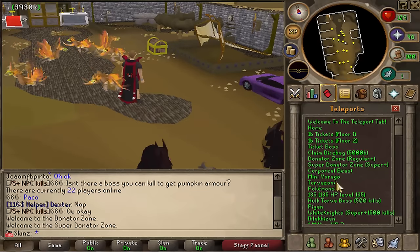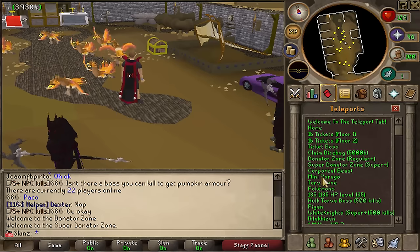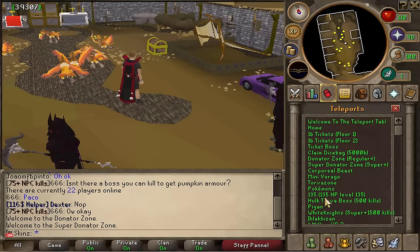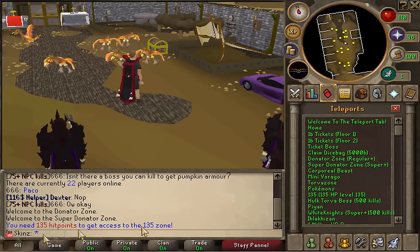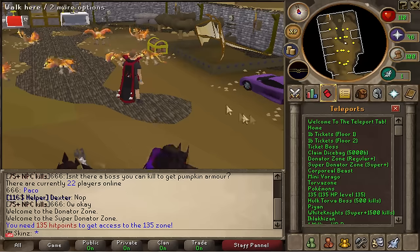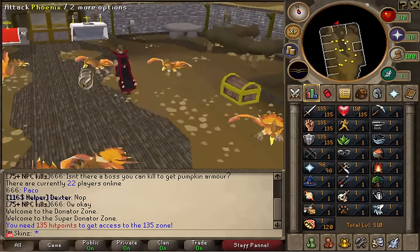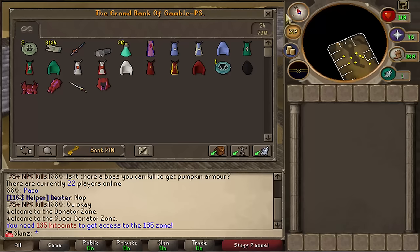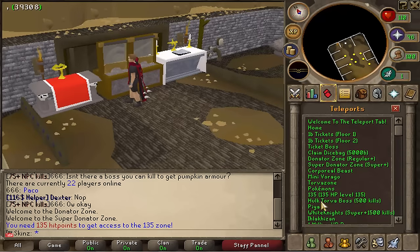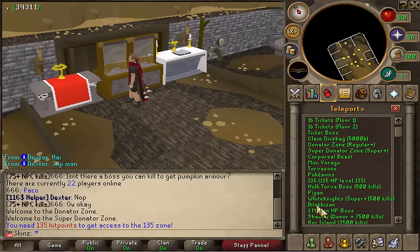That's basically it for the donator zones. You've also got Corp — don't really need to go into detail about that. Then Virago Tour — this zone requires 135 hit points to enter, so I'd need to eat up a bit, but I don't actually have any food so we can't go there just yet. We've also got the Hulk Torva boss, the Pines White Knights, and a one-million hit points boss which is quite unique — I've never really seen that before.